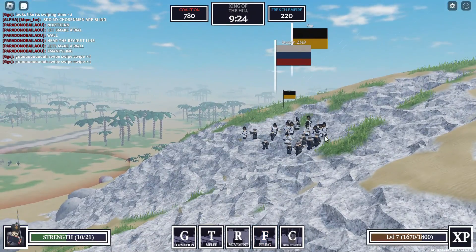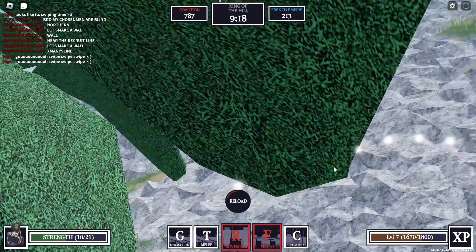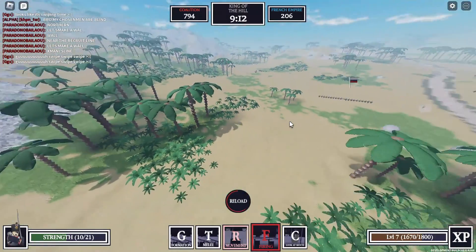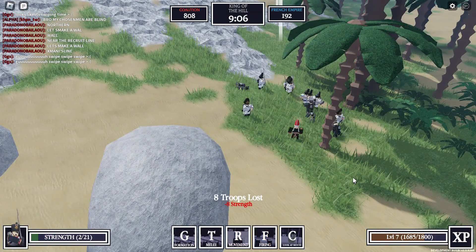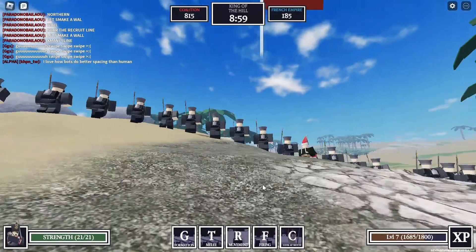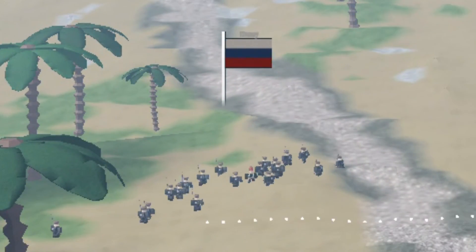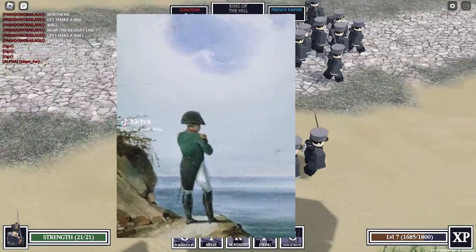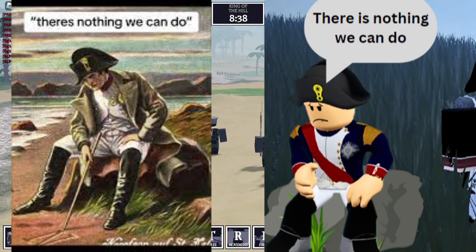Fire! This is not good. Reload. These guys don't stop — they just keep moving forward. We've got 10 troops left, this is not good. Everyone get back — they're decimating us. This kind of reminds me of a trending meme: Napoleon where his officers ask what can we do, and Napoleon says there's nothing we can do. I'll show you the meme right now.